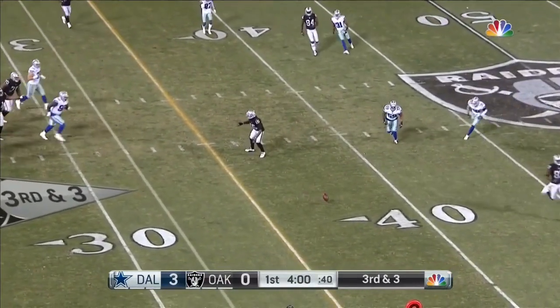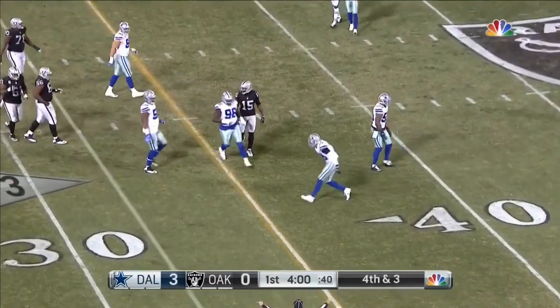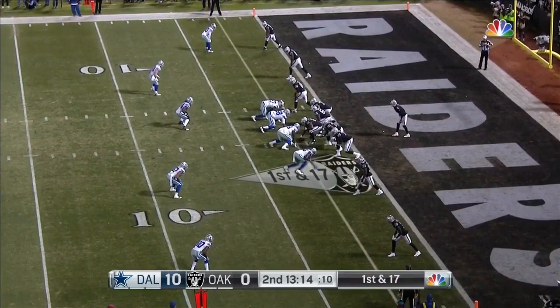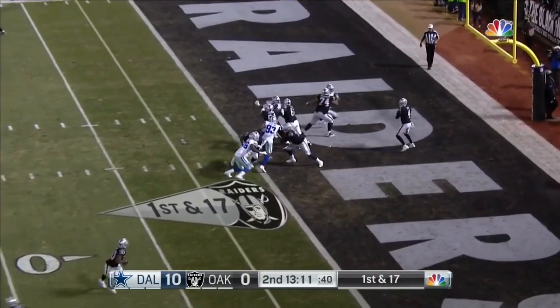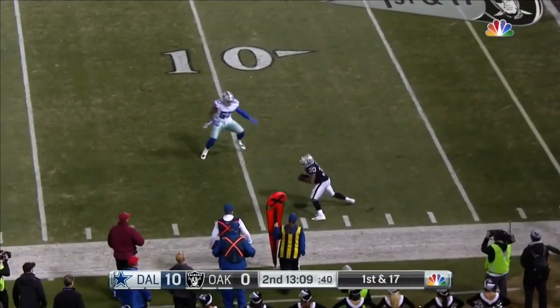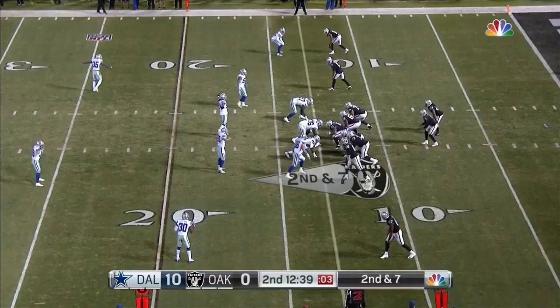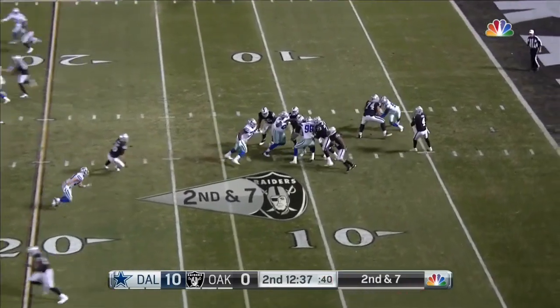Cook resets in the slot to the right side. The throw is a little bit behind him. It goes team from just outside the two-yard line. Carr from the end zone slings it to the outside, and Richard makes the catch from the 13-yard line.